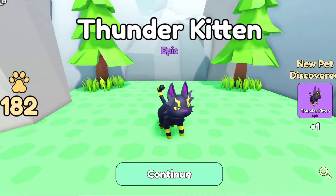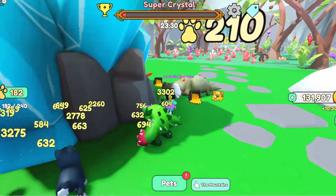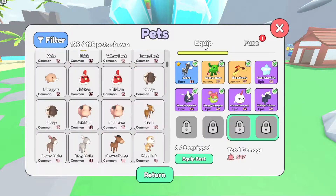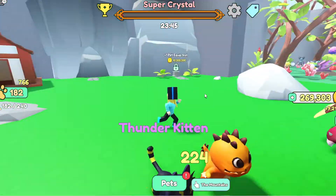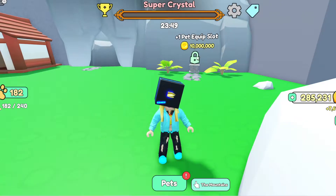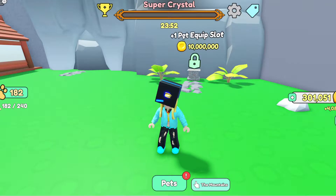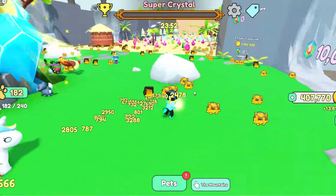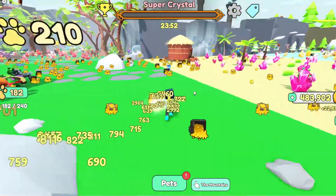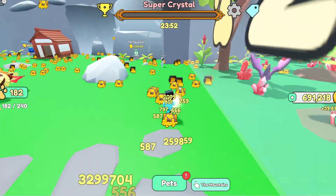Thunder Kitten — it's so cute! We have 182 paths now. I really want this one — Thunder Kitten is so cute. If we get 10 million coins, we can unlock one extra pet slot, which is really useful. You really need that extra pet slot.